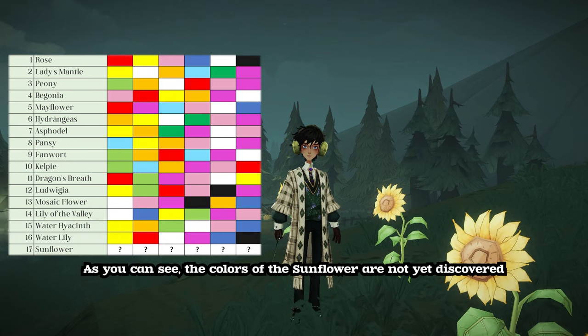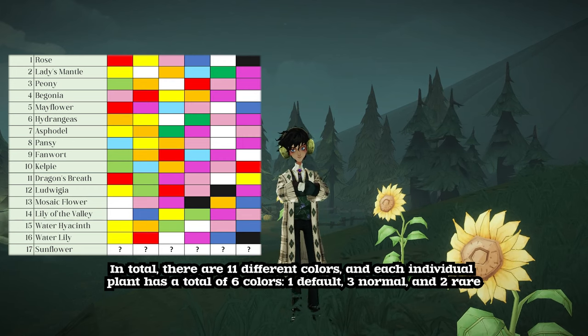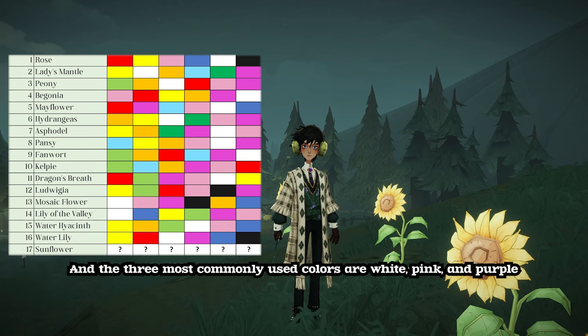As you can see, the colors of the sunflower are not yet discovered. In total, there are 11 different colors, and each individual plant has a total of six colors — one default, three normal, and two rare. Surprisingly, green is the least used color, followed closely by black, and the three most commonly used colors are white, pink, and purple.